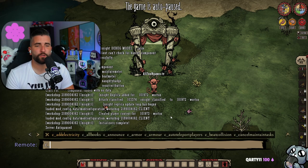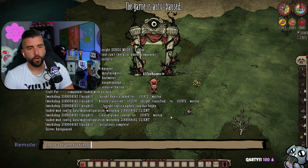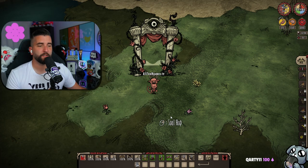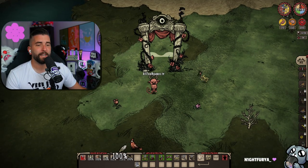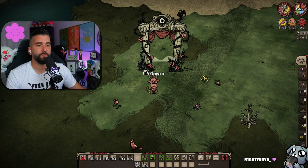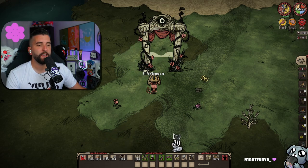You're going to type in C underscore go adventuring. It's going to automatically plug that in for you — open and close brackets — and press Enter. When you do that, it's going to literally give you everything you could ask for: a ton of starter items, basically everything you need to get yourself ready for battle and for surviving in Don't Starve Together.